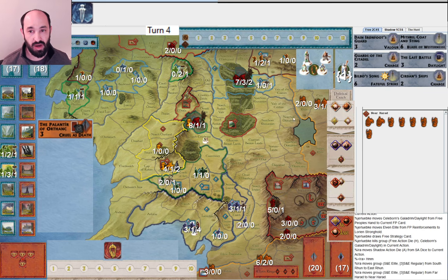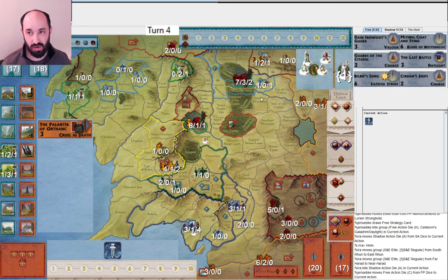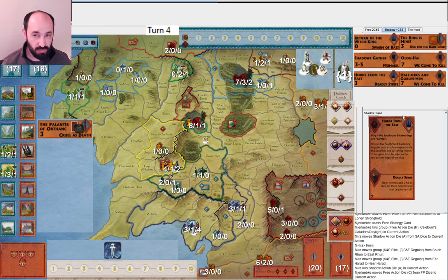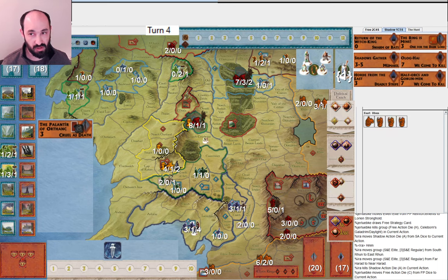They muster an elite into Woodland Realm, which is obviously correct. I put Woodland Realm under siege, and they play Celeborn's Galadrim, redrawing into Dane Ironfoot's Guard. I'm not sure what to do — I move some Southrons and Easterlings around since I'm not really ready to attack yet and want to get the Witch King in play. I believe I'm going to get the Southrons and Easterlings to war, so this movement to East Rune is good. I'm still holding Horde from the East.